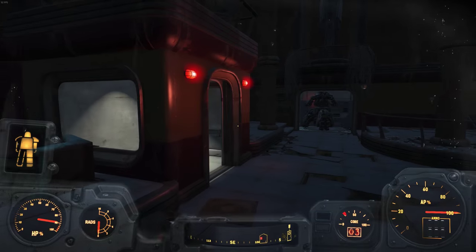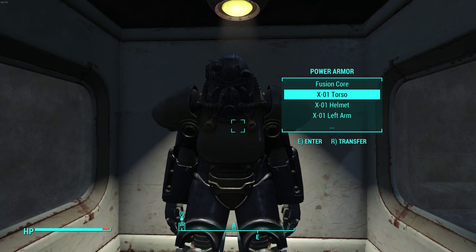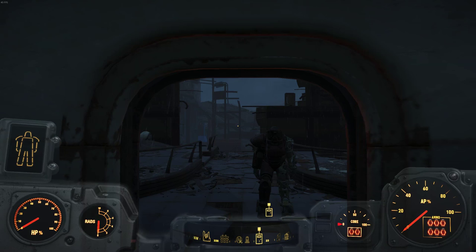Simply press both red buttons and the door in the middle will open. From the outside and when you actually walk in it looks like regular T60 power armor, but once you actually get in it'll transform into the X01.